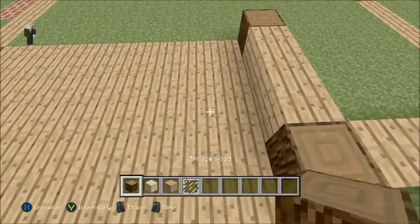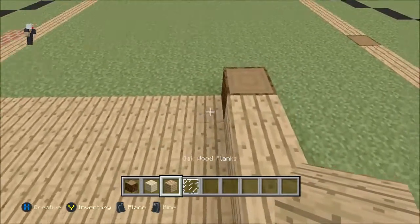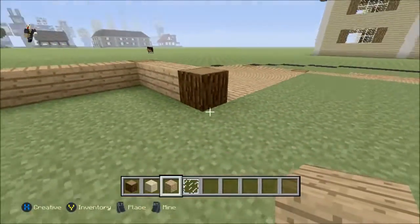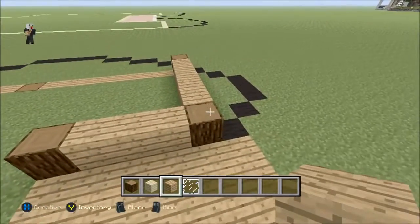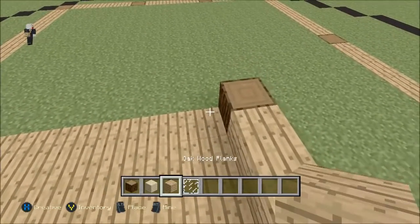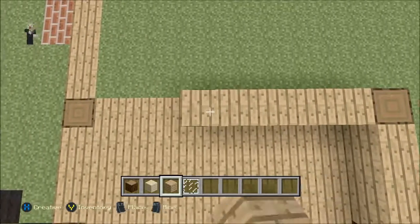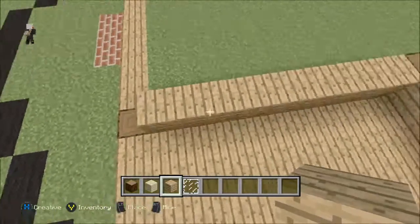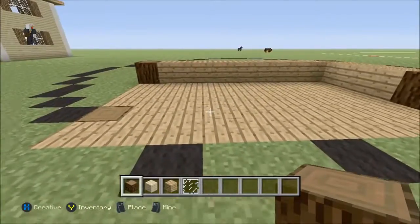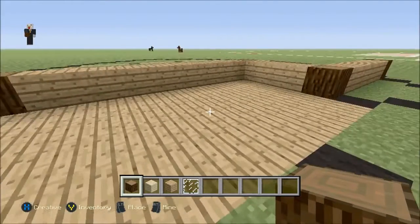Once we have that, we're going to add the foundation of some more blocks and keep going left. From this spruce wood block right here, this is not going to be visible from the outside of the house but it will be visible from the inside, and it looks really good. We're going to go over one, two, three, four, five, six, seven, and eight blocks of oak wood planks, with a spruce wood block on each side.